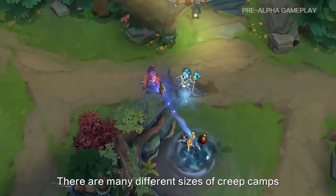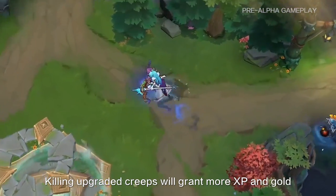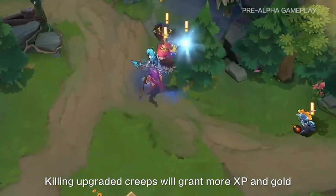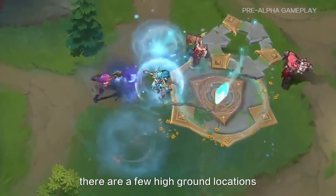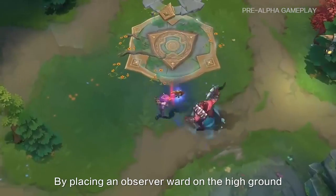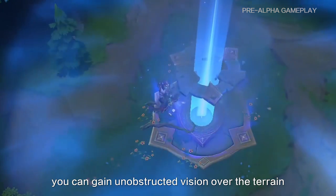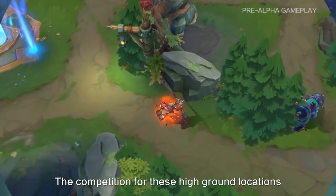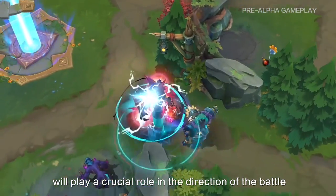When the position of the creep wave is relatively dangerous, players can choose to enter the jungle to gain more gold. There are many different sets of creep camps. Occasionally, creeps will automatically upgrade. Killing upgraded creeps will grant more experience and gold. Apart from the center tower, there are a few high ground locations distributed across the map. By placing an observer ward on the high ground, you can gain unobstructed vision over the terrain. The competition for these high ground locations will play a crucial role in the direction of the battle.